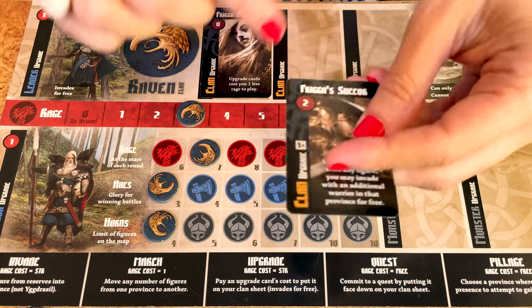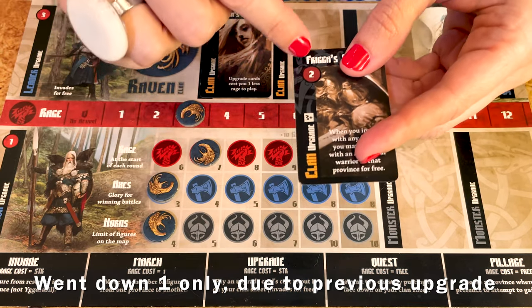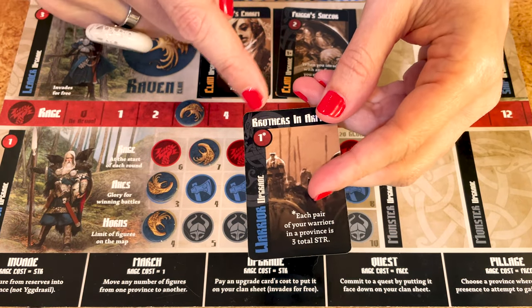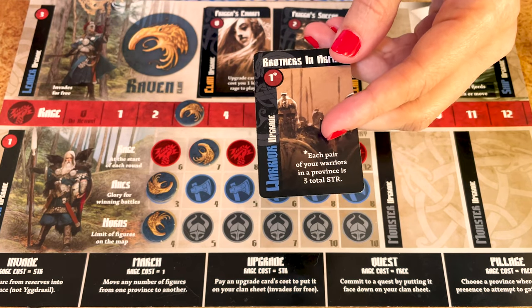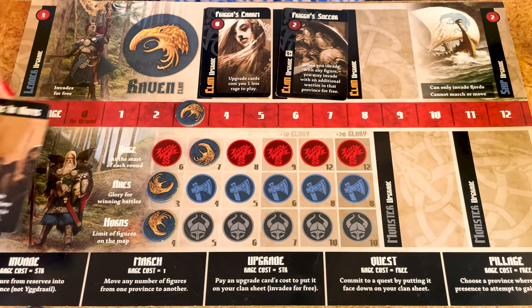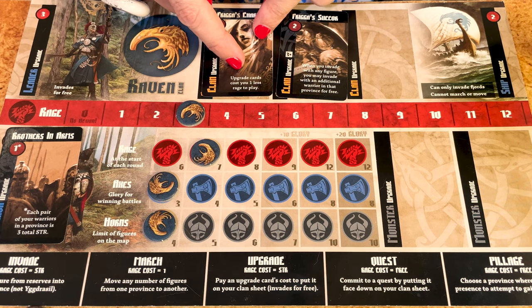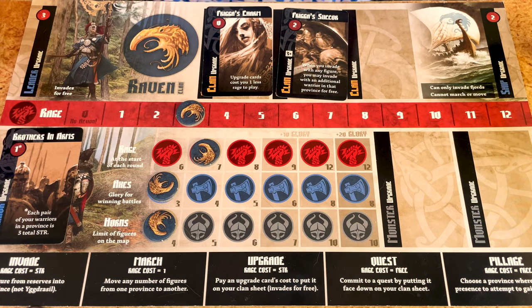This one, for example, you'll pay two, so you'll go down rage by two. When you upgrade a warrior, you still pay the strength in rage — in this case it's one. You can also automatically send one of your troops in play. For this card, it means that my pair of warriors is going to be worth three, not two. However, because I have this card that says I pay one less rage to put any upgrade in play, this one's going to cost me zero.